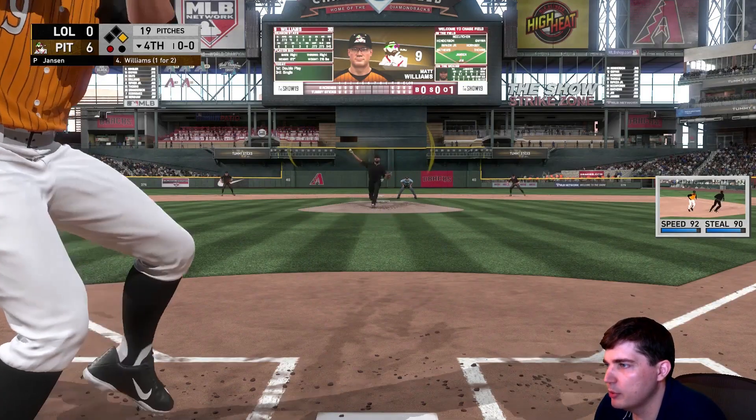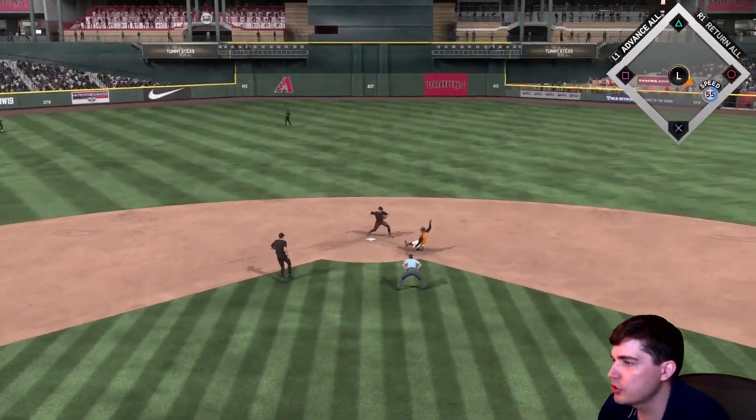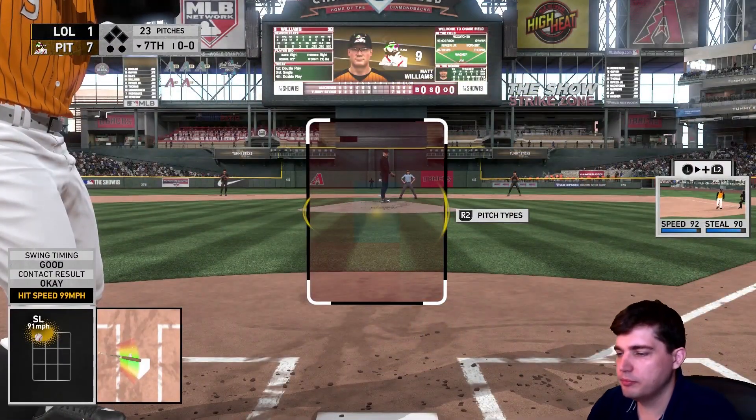The problem with this game, as we all know, is when you hit the ball hard and you hit it on the knob, you will line it right at players. Not this play, but the play before — I hit the ball pretty hard, I thought, but it was right at the shortstop unfortunately, because I was slightly above it.